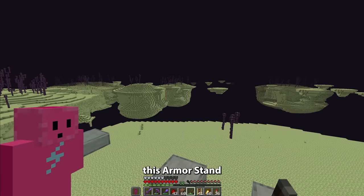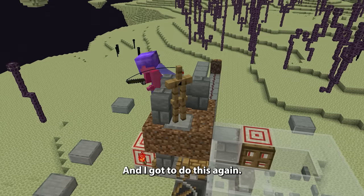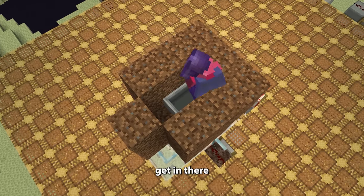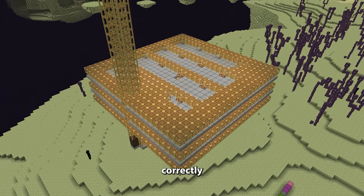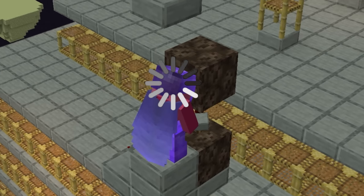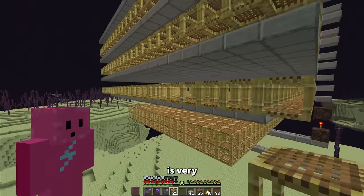I need to drag this armor stand into the corner — and that didn't work. But this time, yes, it worked! And I gotta do this again. Nice. First, I have to name you, and now get in there, you little parasite. By the way, layering the scaffolding and slabs correctly took me hours, not to mention the annoying redstone. Now the farm is very nearly finished.